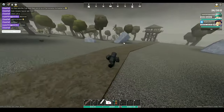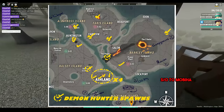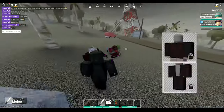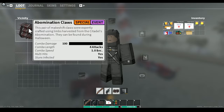Regarding the Demon Hunter, he will spawn randomly across the map similarly to the White Militia from the previous drawing event. Here are some of the places which my friend and I have found them, and upon defeating it, you will have a chance of obtaining the Demon Hunter Top and Duster, and on top of that, the new special melee weapon — the Abomination Claws.